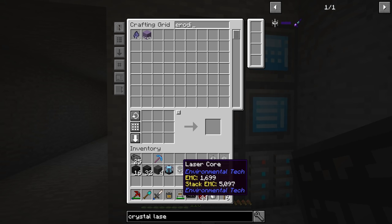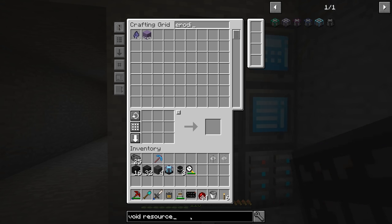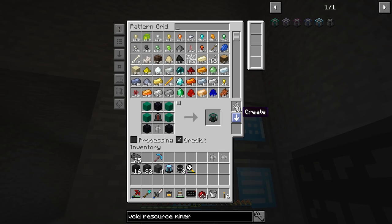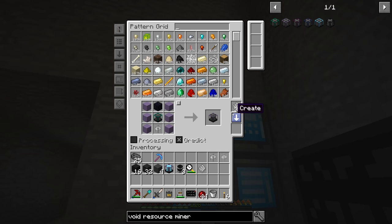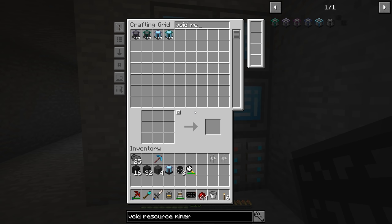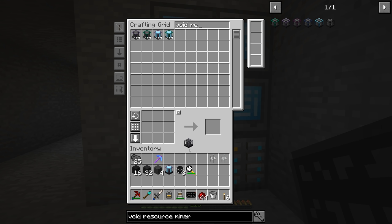We have everything set up now to get ourselves a tier 2 void ore miner. So let's look at the void resource miner - this is going to be important so we can get the speed modifiers going. Let's make a recipe for tier 1 and then tier 2, since we're going to have the structure already set up for our void ore miner tier 2. We can add those to our collection. Void resource miner controller tier 2 - start, turn it on, let it do its thing. Done. Now we should have everything ready to go for both tier 2 void resource and void ore mining.